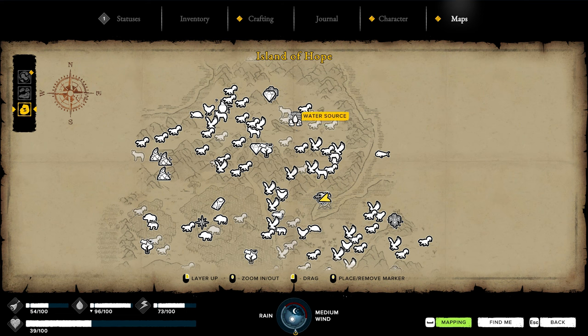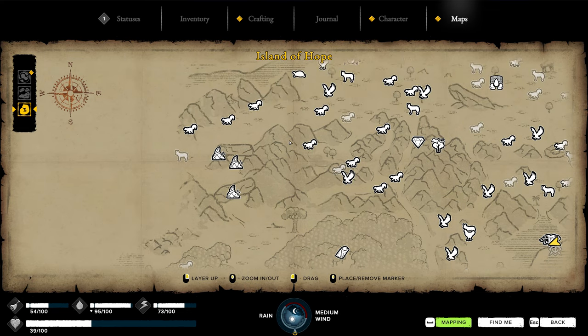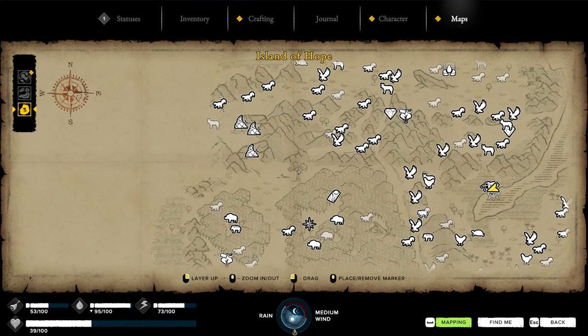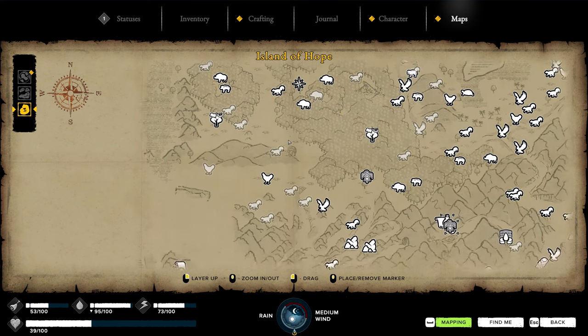So right over here, the water source is right here, obviously. It's not too far from base, just for reference. Right over here is another one of the cartographer trees. Climbed up it, got some more stuff unlocked. And it looks like we've got the whole outside of the island kind of mapped out. Now there is another one of the trees over here somewhere — I saw it whenever I was up in this one. That might be it right there. We'll have to climb up in sometime. That's over where the big boars are and stuff, and that should map out the rest of that side of the island.